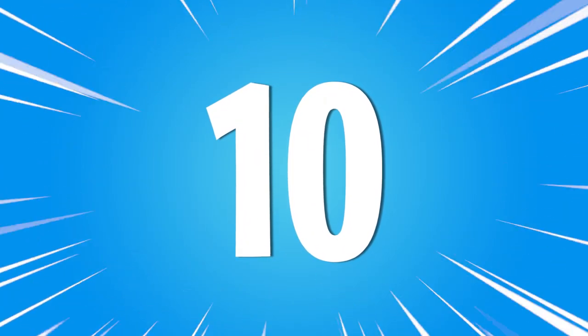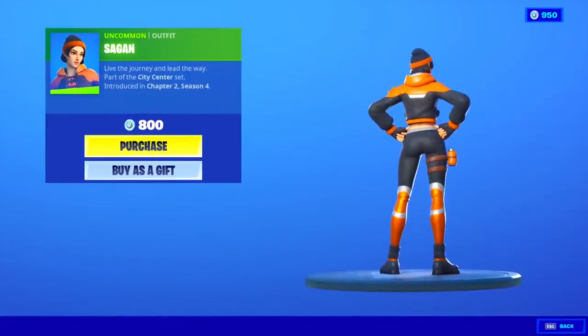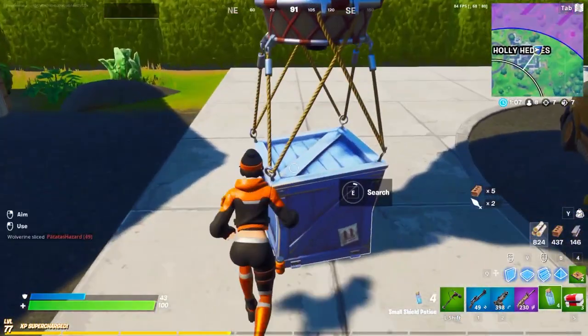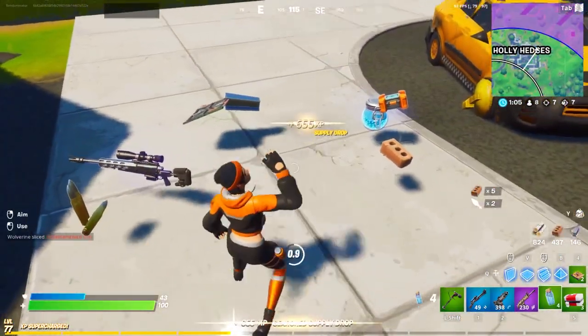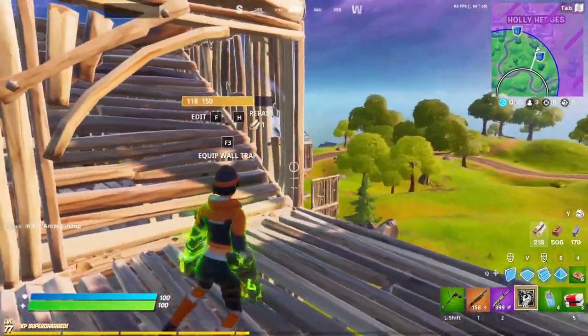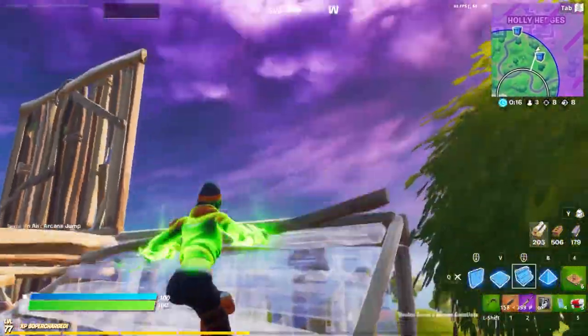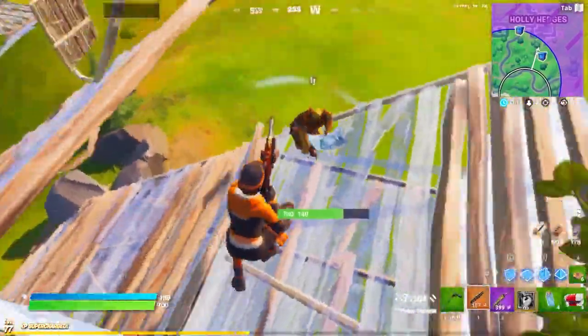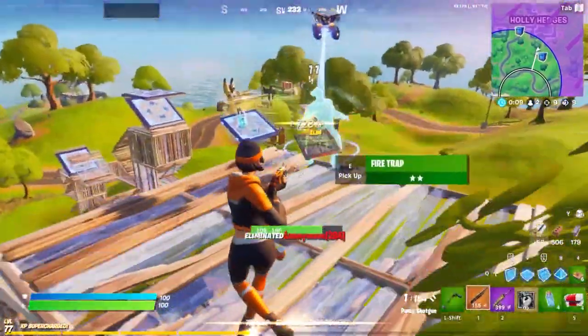At number 10 we have the Sagan skin. This is a really awesome skin that looks amazing with all the tryhard back blings and pickaxes. Since it was released around Halloween, a lot of people consider it more of a seasonal skin, which is why you won't see many people wearing it right now. It's a really underrated tryhard skin, and if you're looking for a skin to main, this is one I'd definitely recommend picking up.